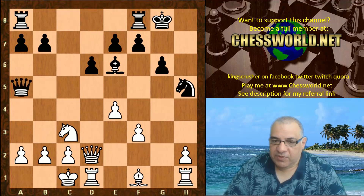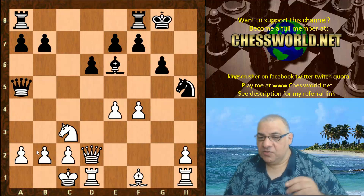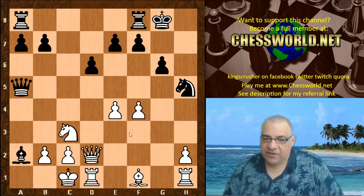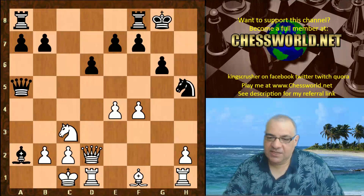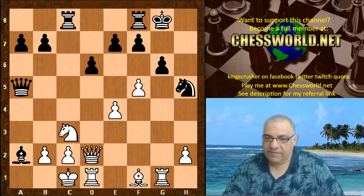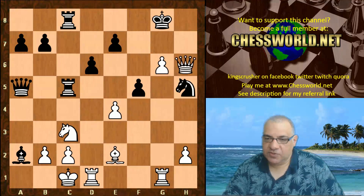We see Queen a5, and now to try and break open the lines the move f4 is actually played, not minding about a2 here. Let's have a look at Bishop takes a2 first - this wasn't played but this accelerates white's attack. Say like this with f5 - it's pretty dangerous for black. It's an example continuation.